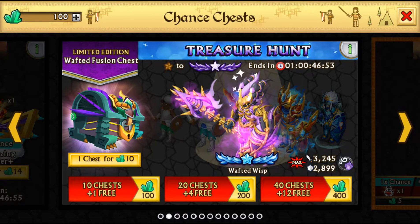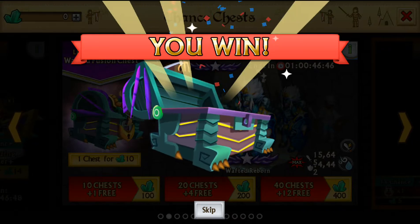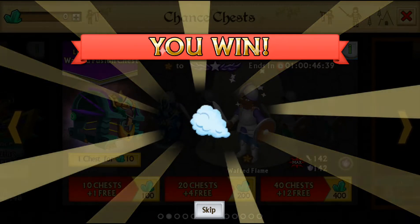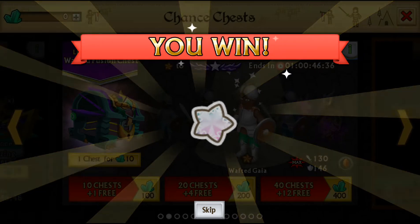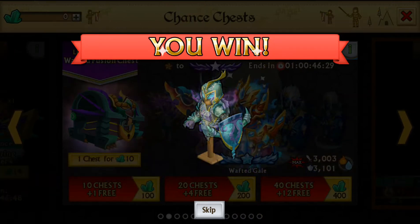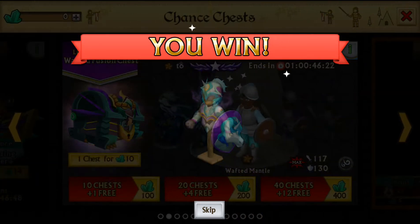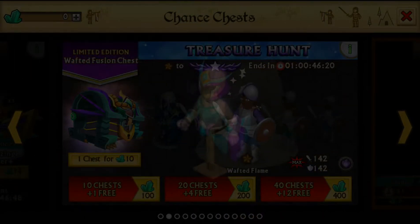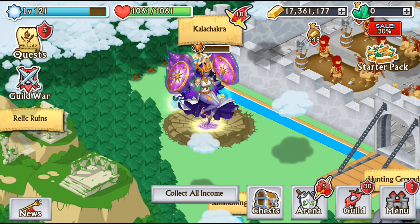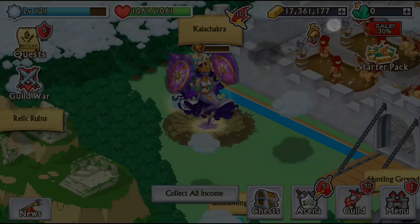What the hell have I just opened? I didn't get a single armor piece from the actual treasure chest. It's just shadow forged, shadow forged, fusion stone, shadow forged — that's it. I used the Wafted Mantle and all that, but I didn't get a single thing.